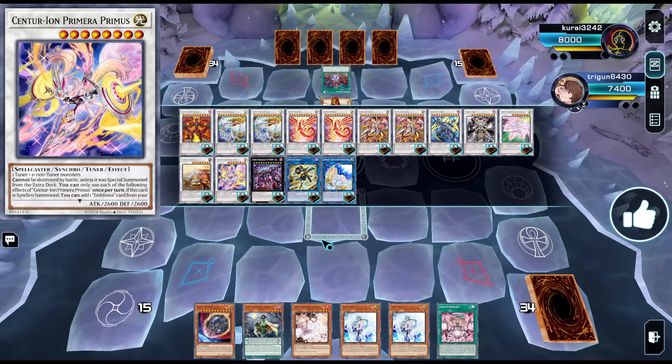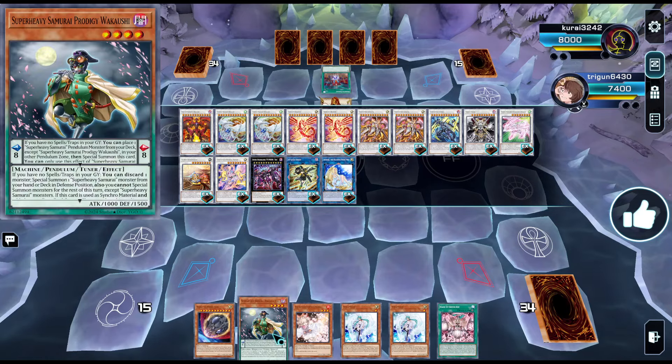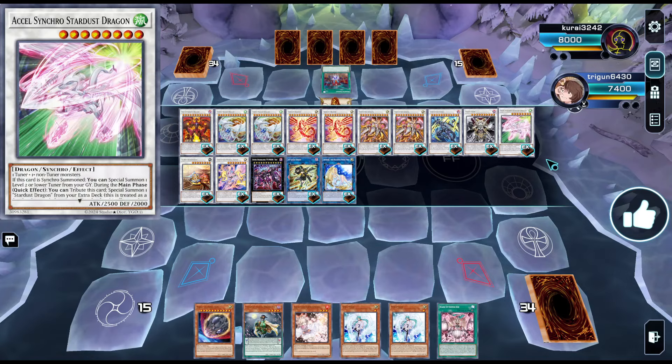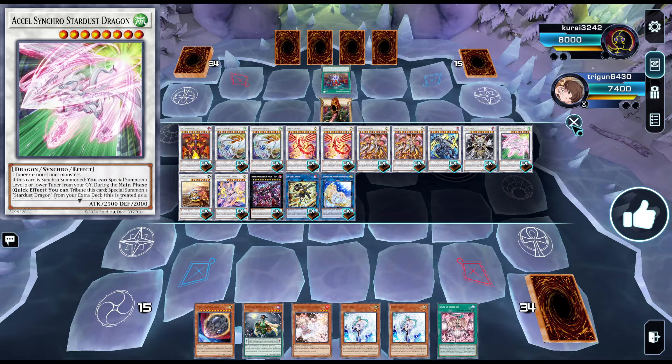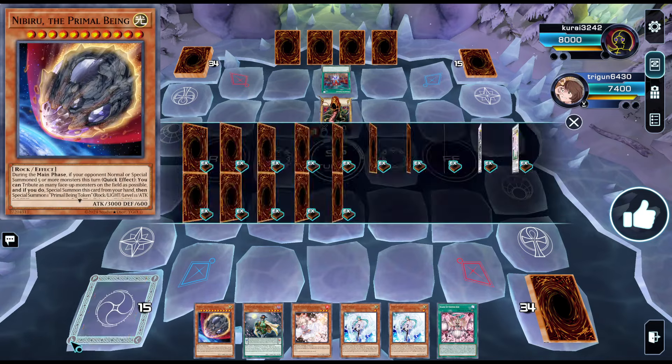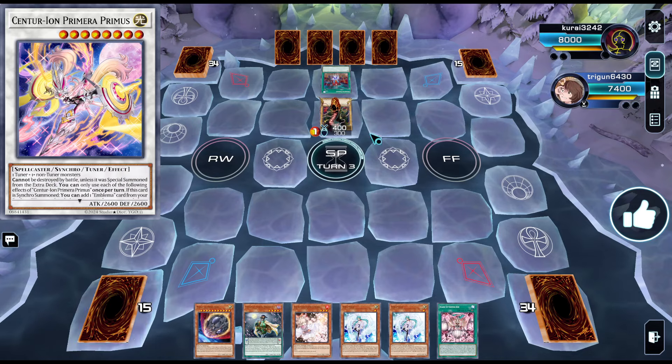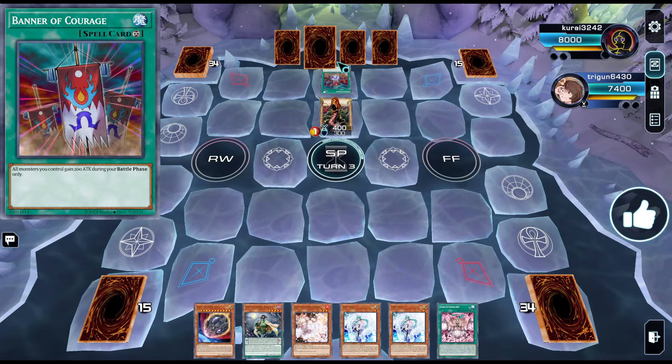The best engine I found — and the coolest one — is the Super Heavy Samurai engine. I'll show you a sample combo of what this engine paired with the new synchro can do in a go-second situation. Let's assume that the opponent has two cards you want to destroy.